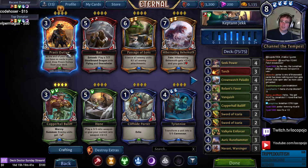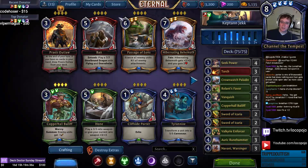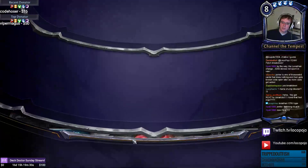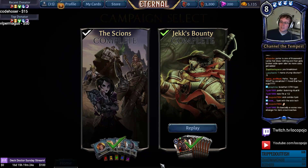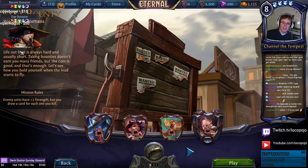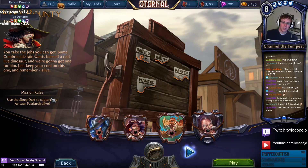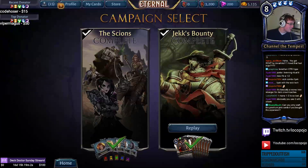Jex Bounty is live — it costs 20,000 gold or 1,000 gems. It's 16 rounds with a small amount of story, roughly the same size as the Scions campaign. All of the missions have special rules, like enemy units having plus one strength, drawing a card for each one you kill, or having to kill a patriarch with a particular spell. There's all sorts of cool stuff going on.